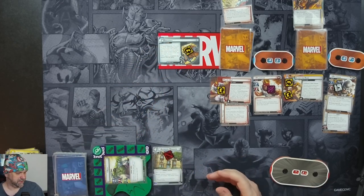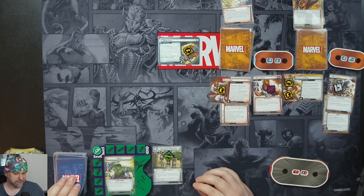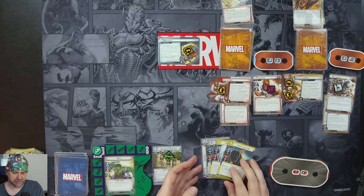We discard our cards and draw up our hand of four: Ingenuity, Mockingbird, Monica Chang, and Agent Coulson.